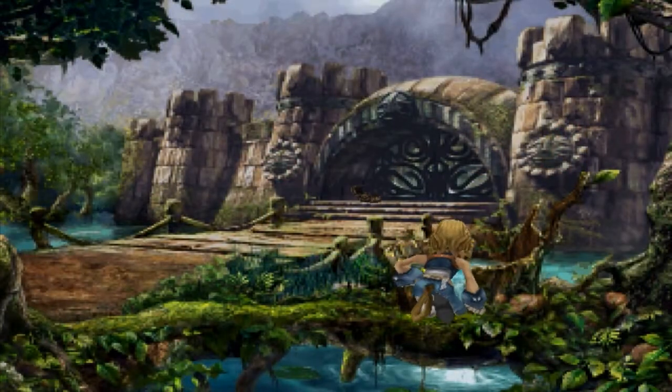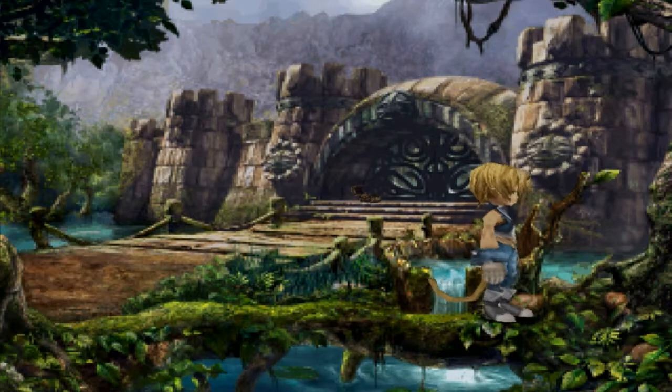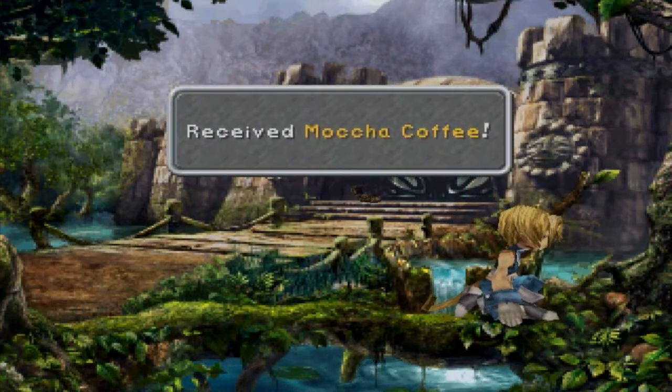Mocha coffee can be found quite early after you leave Lindblum at South Gate, near the Chocobo Forest on the bottom right corner of the screen.